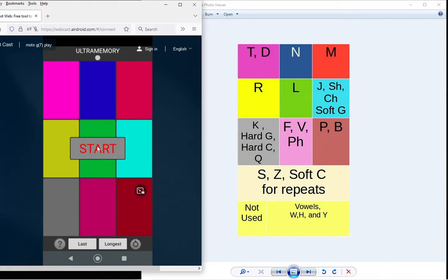When I hit start — my mouse button's hovering over it but I'm using my phone, so the mouse doesn't do anything — it'll give me the first 10 button flashes. I'll make words out of those using this system, picture that in the employee parking lot, enter those 10, and then it'll give me the next 10. I have to enter all 20 before it gives me the next 10, and so on. We'll see how far I can get.